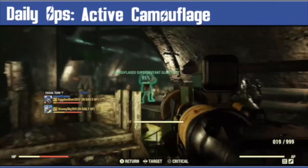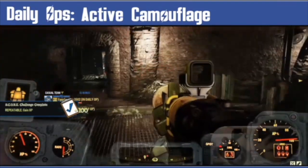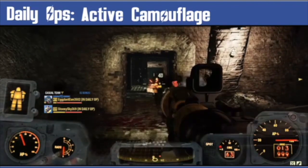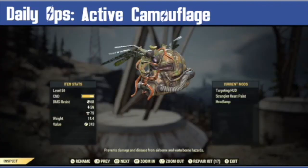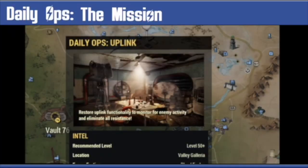The last mutation is Active Camouflage. This means every enemy is using a Stealth Boy until they attack, and then they become visible. I tend to use a HUD mod on my power helmet, or maybe take some Berry Mentats. The daily ops mission itself currently always remains the same and that's uplink.